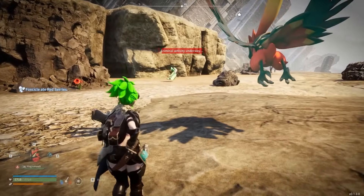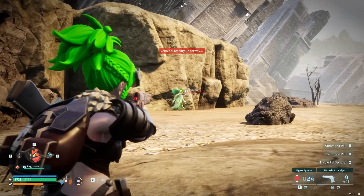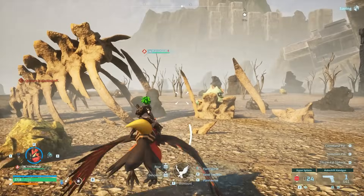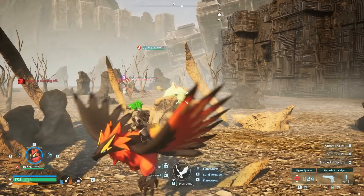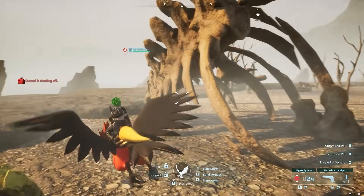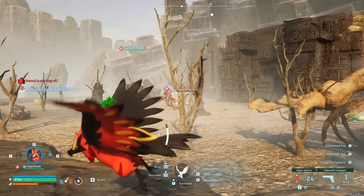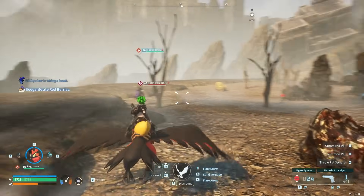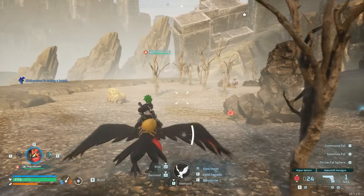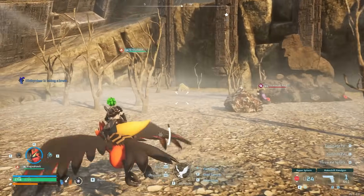For sanctuary number two, pals you can run into include: Verdash, another boss; Kingpaca; Incineram Noct; Wumpo Botan; Menasting; Warsect; Quivern; and my personal favorite, Jormuntide Ignis. I don't know if I'm pronouncing that right, but that pal is extremely powerful and one of my personal favorites.